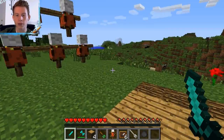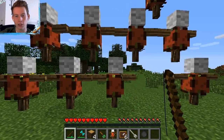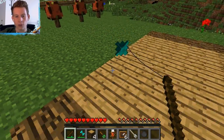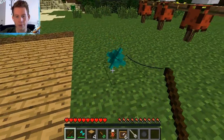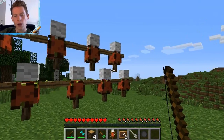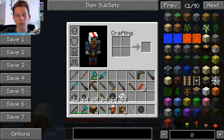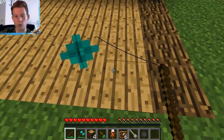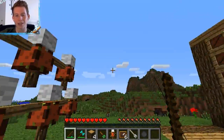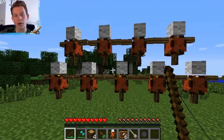Apart from that little bug, next we have the flail, which is a range weapon that acts a bit like a fishing rod. Once it's on the ground it sort of trails after you like a little pet rock. You craft it a bit like a fishing rod but you need a diamond on the end — or the corresponding material. You can't seem to pick it up once it's used, so it just has to follow you.